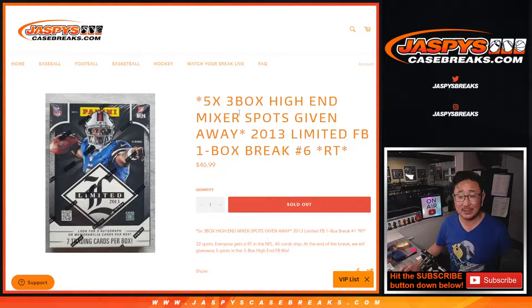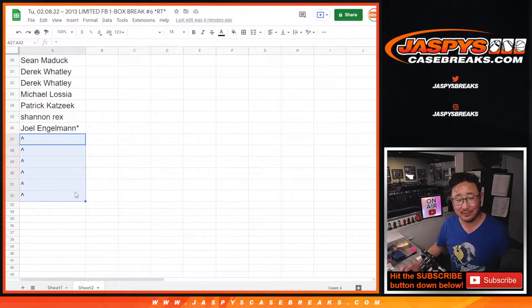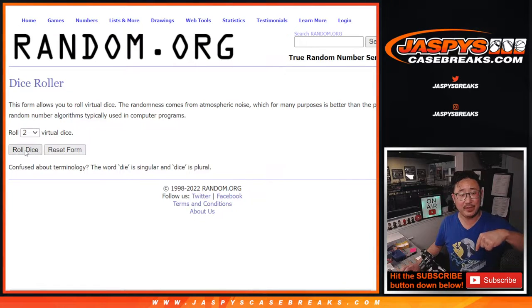Random team break number six with five spots in that three-box high-end mixer being given away, and another giveaway here. We got six spots pulled out of this break, so we're only selling 26 spots outright. We're going to randomize those 26 names. Top six get extra spots. There'll be three different dice rolls: one for the six-spot giveaway, the break itself, and the third will give away those five high-end mixer spots — the three-box mixer that's on the site right now, which is sold out.